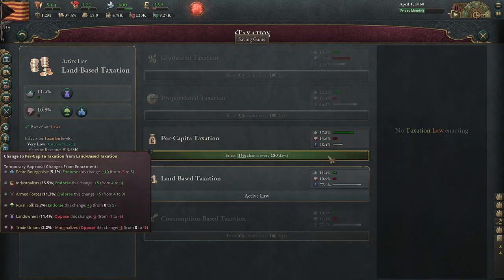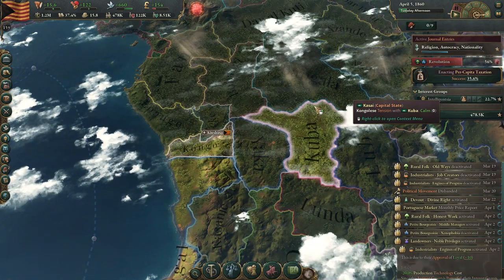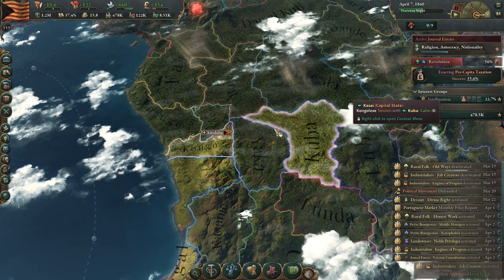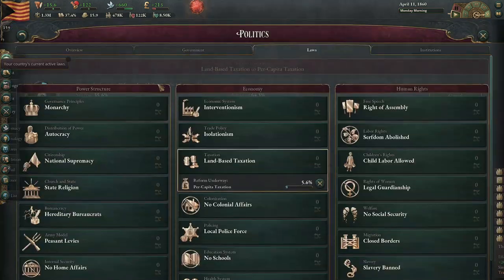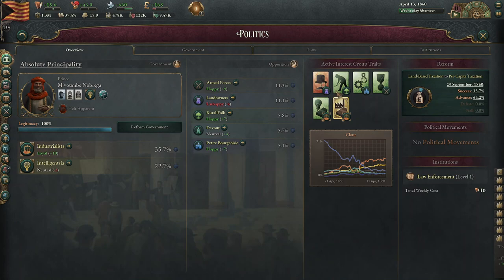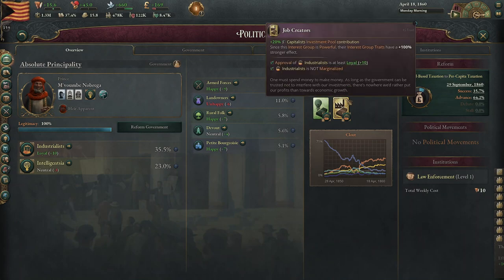Land-based taxation — no, I'd much rather have per capita. Who's upset with this? Landowners and trade unionists. Neither of you get radicalized, though — that's fine. We can do that one. Privileges were revoked for doing things. We got all the good stuff. Bureaucrats are helping — yeah, we're all good.